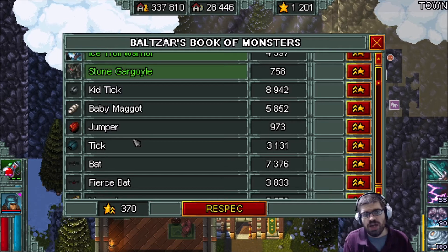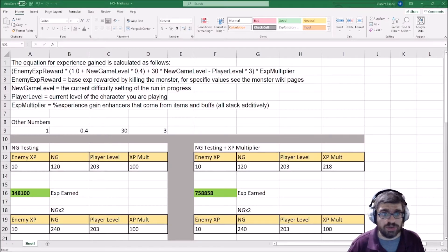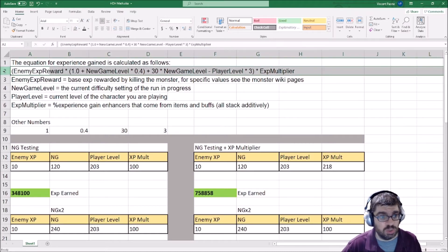Let's go ahead and switch over to Excel, and I'll show you what I found to be one of the more efficient ways to level your character. This is something I threw together very quickly — by no means a clean spreadsheet. On the very top I've outlined how experience is rewarded, copy and pasted directly from the wiki. Assuming the wiki is correct, this is how experience is calculated. As you can see, it's a fairly lengthy formula with a lot of fixed numbers and player-inputted numbers.